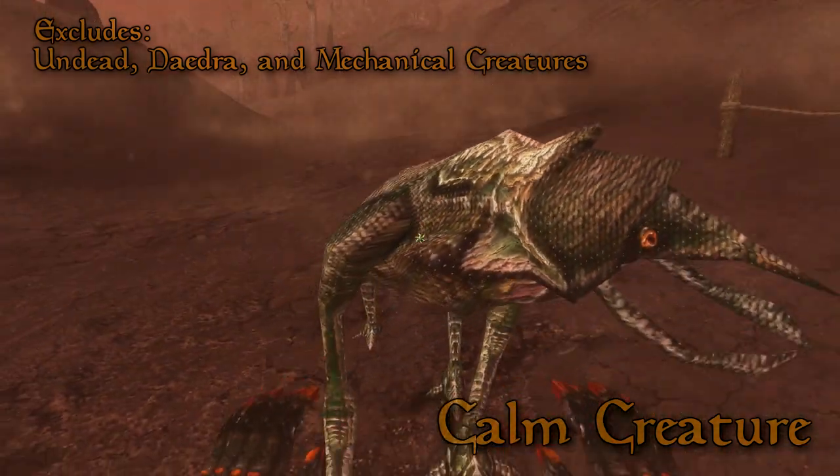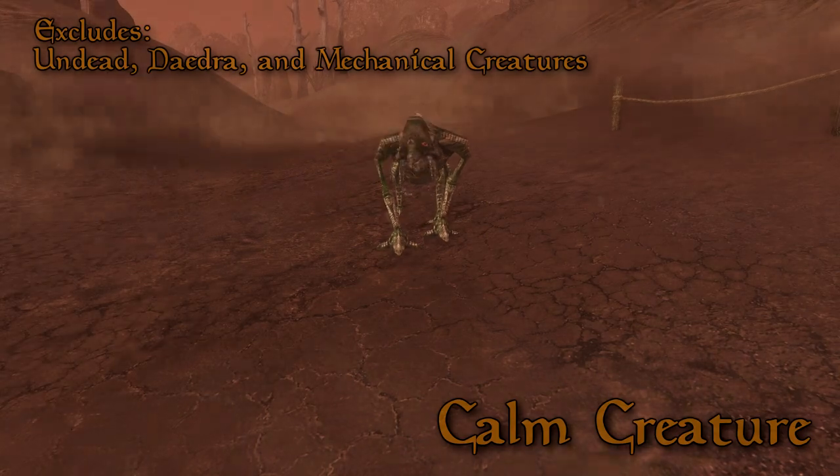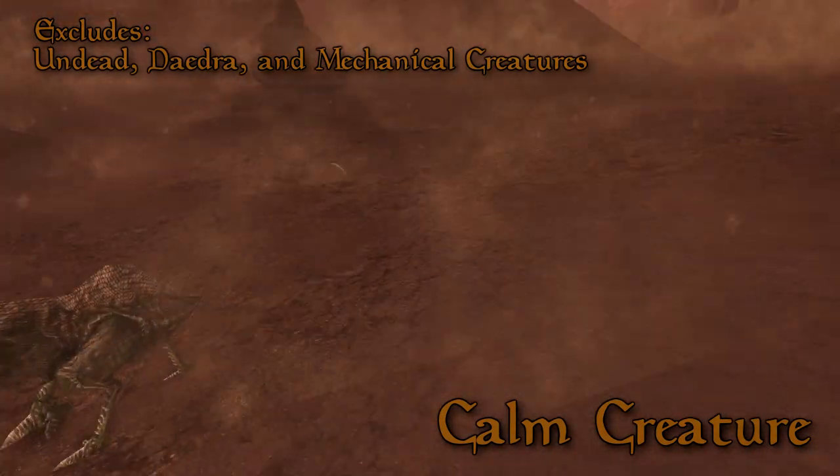Calm Creature. Works the same way as Calm Humanoid except it only works on creatures. This excludes Undead, Daedra and Mechanical.